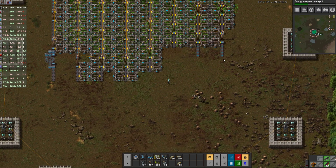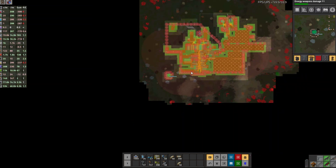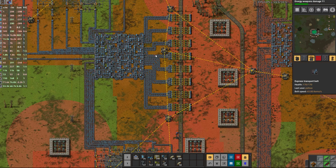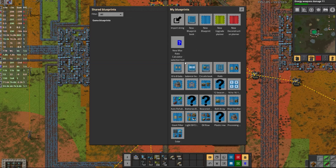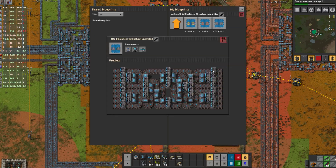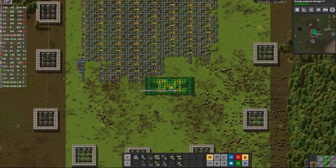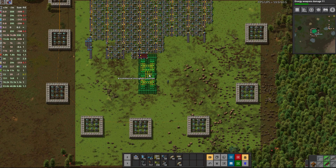We have one, two, three, four, five, six, seven, eight — I have exactly eight mining lanes. These are big drills and I didn't remove these. So eight lanes — I think this is going to be good enough for uranium mining, that should be okay.